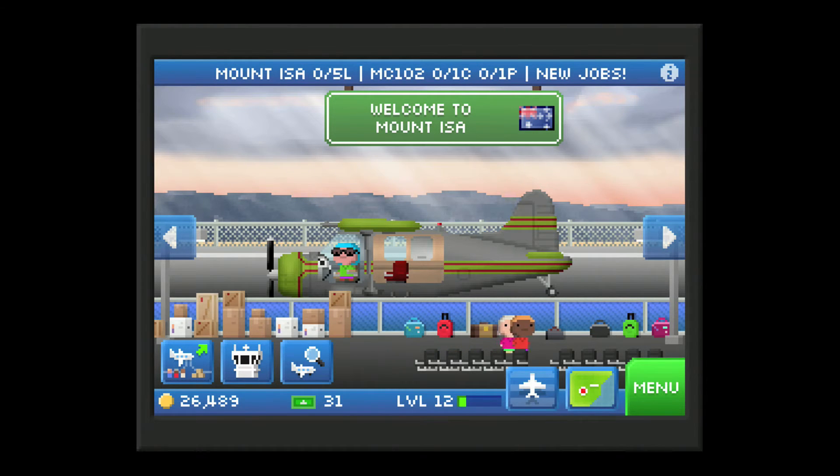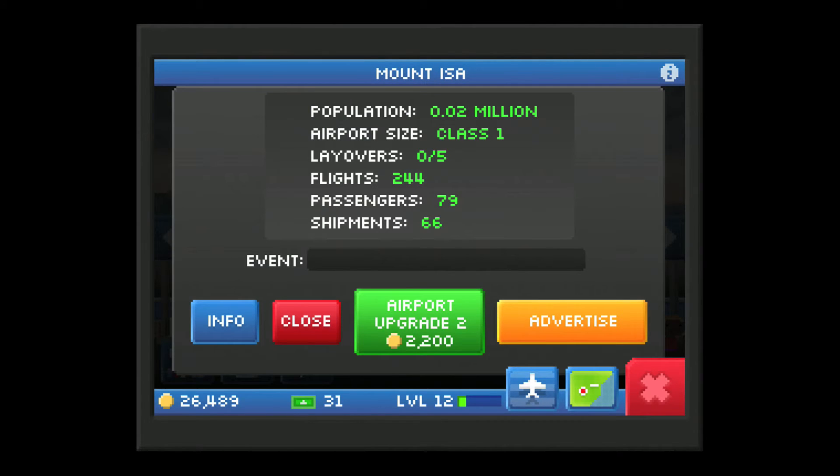Down near the bottom, the first button is for loading the plane with cargo and passengers, which I'll do in just a second. The button next to that is airport information — it shows the population of the airport city, airport size, layovers, the amount of flights you've had, amount of passengers, and the amount of shipments.